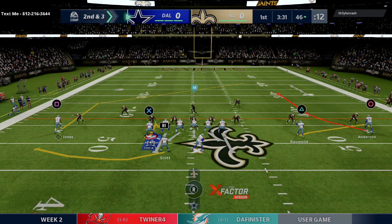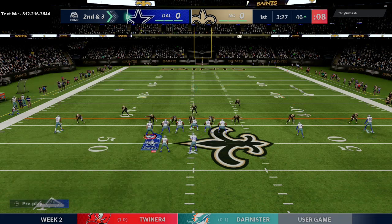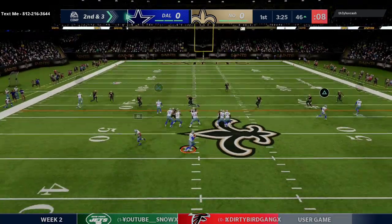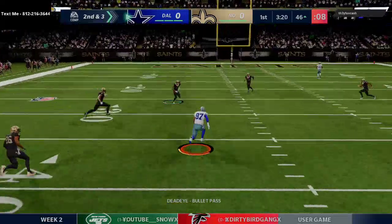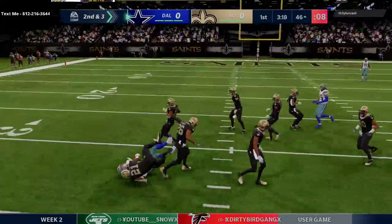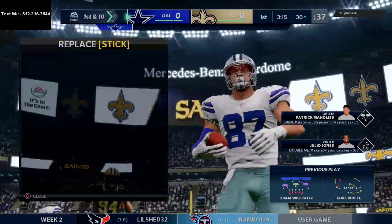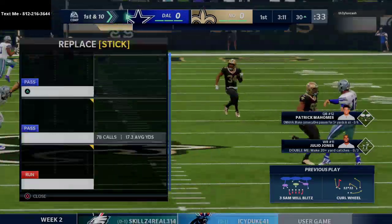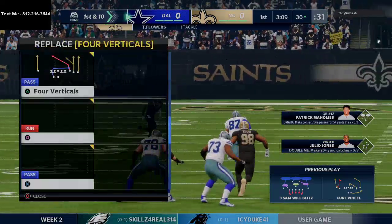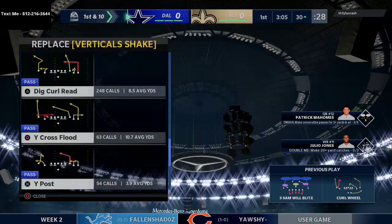He's showing press man coverage, so I have to pay attention and be mindful of what he's going to do. We're going to stop and pop, and there you see my man Noah Fant. He's one of the key players on my team — he has almost 90 speed, which is really good, and he has really good route running for a tight end.